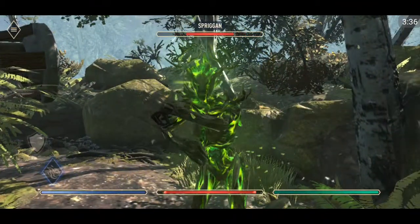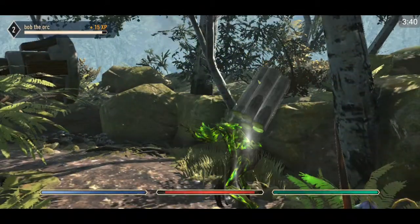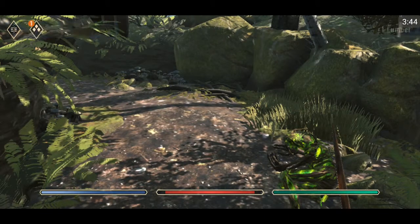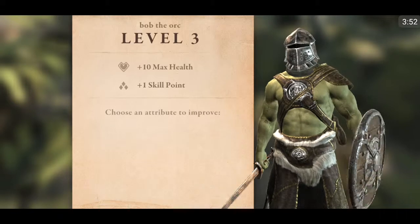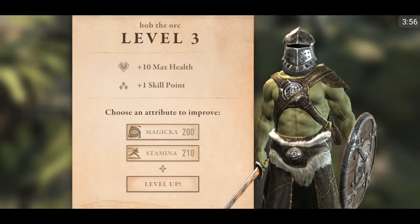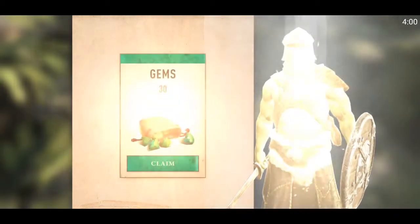Whoa, what the heck is this thing? Let's kill it — it dropped some lumber. Level up! Nice, let's use our points. Level three — let's get max health and more stamina. And 30 gems, nice.